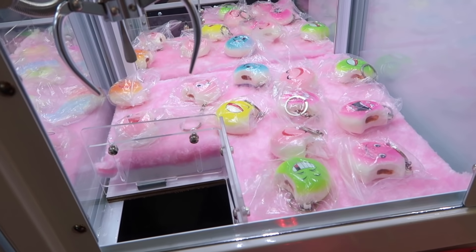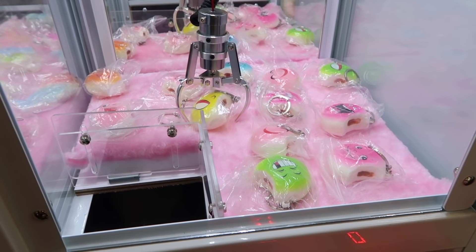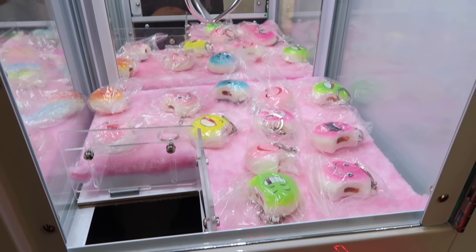Now we're gonna do the squishy face bun claw machine. Let's see if we can get a squishy face bun. I'm gonna go for the yellow one right here. We have only a few seconds. A little more forward. Looks good right there - let's see if we can get that. Maybe. Get around it. Nope.